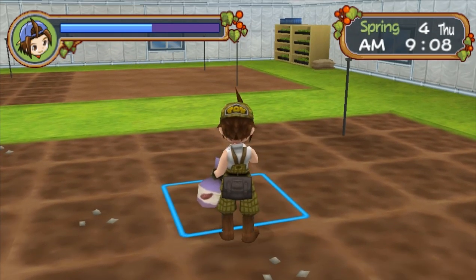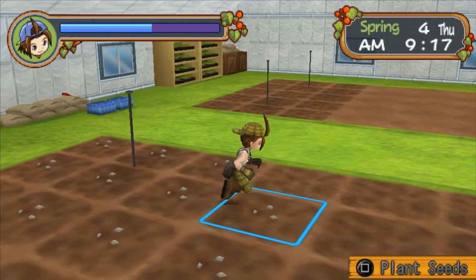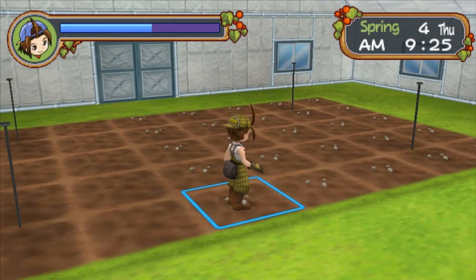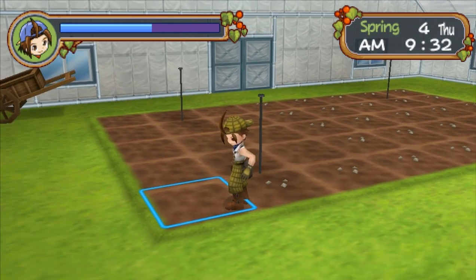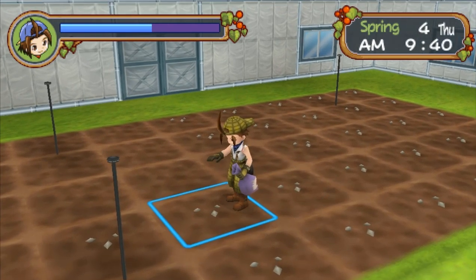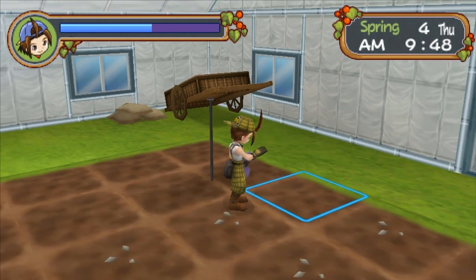Unfortunately, in this game we can't plant in more than one square at a time. Oh well. But yeah, once we're done here, we'll turn on the sprinkler system. I think we do have to turn it on from outside though. Almost done. Any second now — only two rows to go. I think I might not have bought enough seeds.